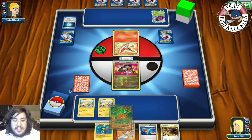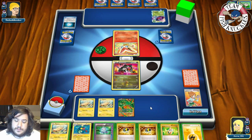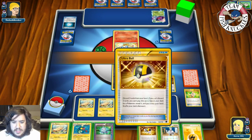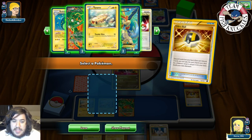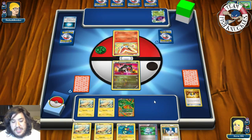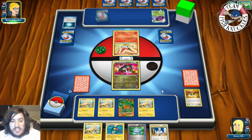On our turn we put down the Rayquaza EX and use Juniper to discard our hand and draw seven new cards — we lose an Eelektrik but that's okay. We use Random Receiver and grab an Oak for next turn. We Ultra Ball, discarding a Lightning energy, and consider getting Keldeo out. We already had a Tynamo in hand so we put that down and pass. We should have grabbed a Keldeo to Rush In and retreat.